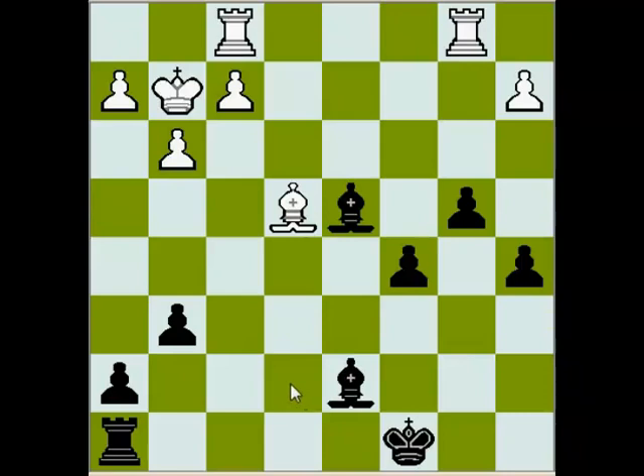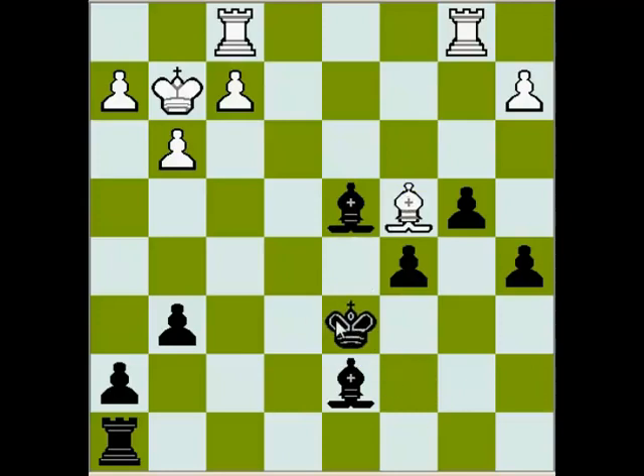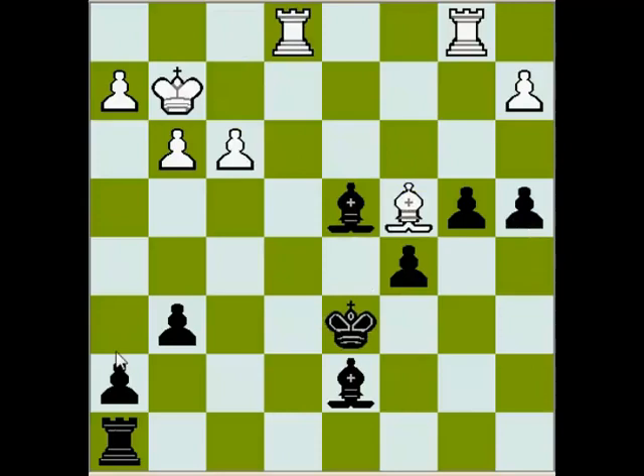It is very difficult for white to penetrate on the e-file because there are almost no penetration squares — e7 can be covered. Bishop d5, King c7. The king is coming to d6, covering the e7 square, and black's pawns on the queenside can be a real threat. Bishop d5, King c7, Bishop c4, King d6. Black has a very big advantage here. Rook fe1, a4, f3, Rook b8. Black is preparing to exchange light-square bishops and advance with the king and pawns.